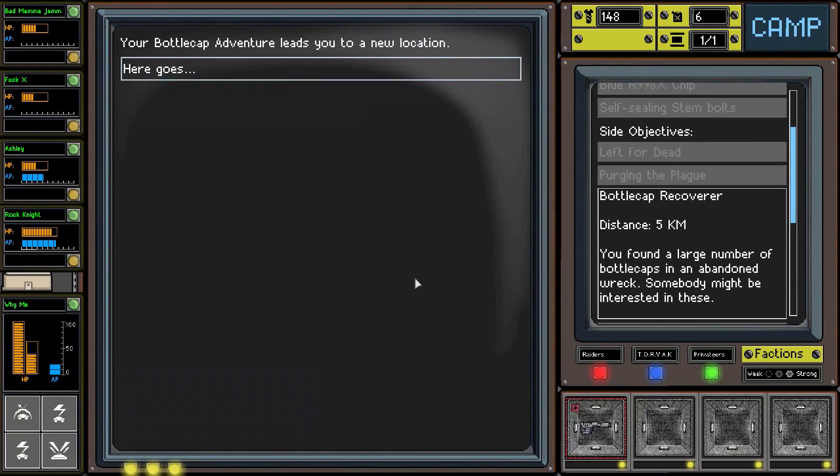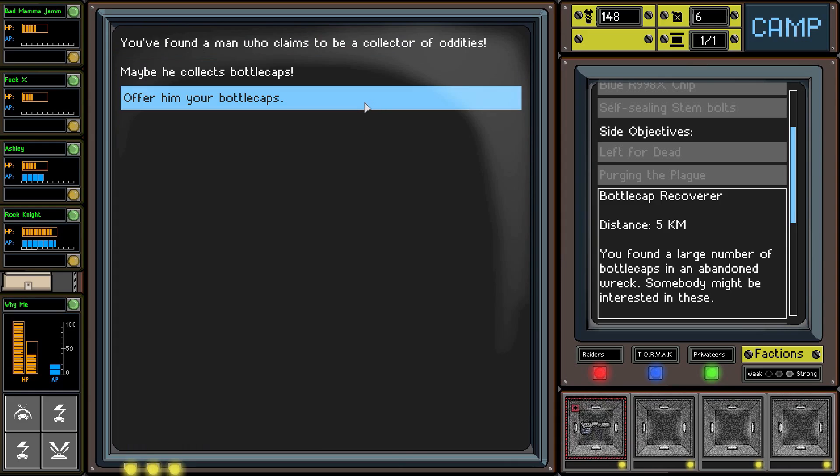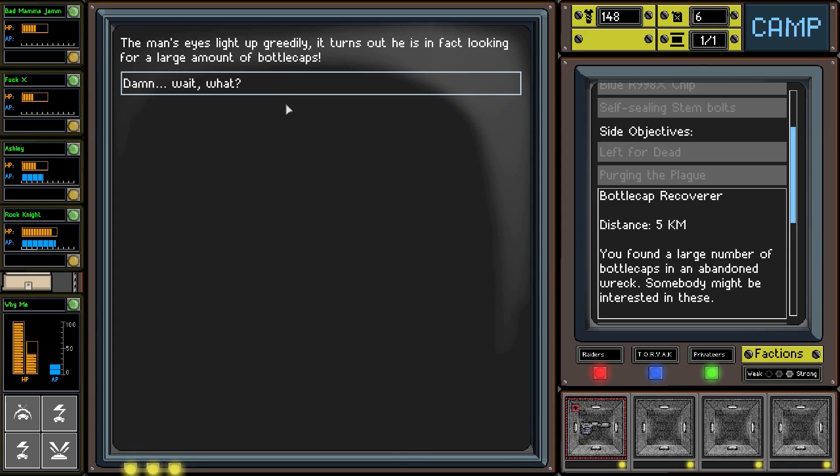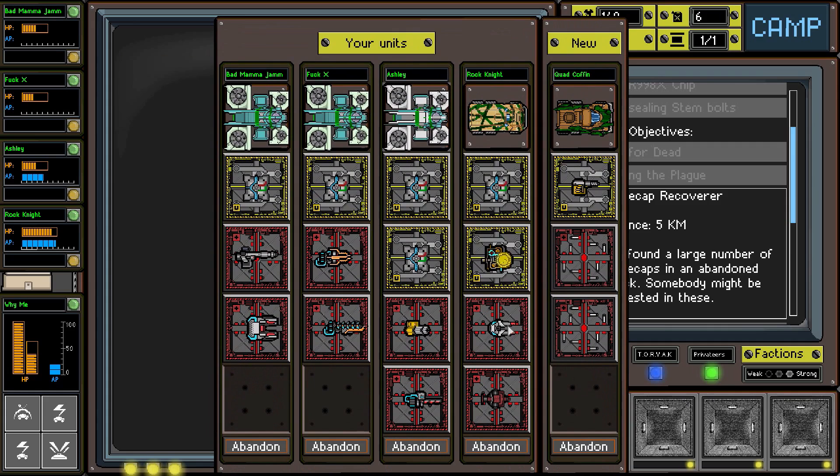The Bottle Cap adventure leads us to a new location. We found a man who claims to be a collector - and his eyes light up greedily. It turns out he's looking for a large amount of bottle caps, and he's offering two vehicles in exchange. Holy shit! Unfortunately what we're looking for is fuel, which he's not offering. At this point all my vehicles are maxed out for the most part - Quad Coffin sounds pretty cool but we're doing okay already.